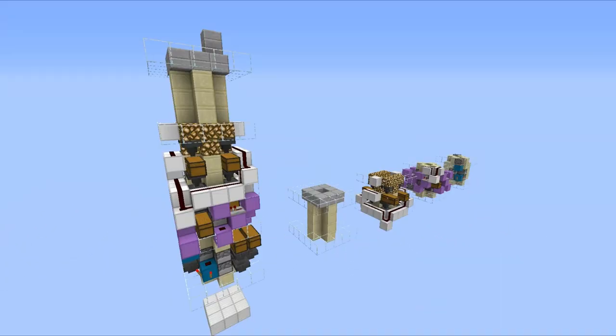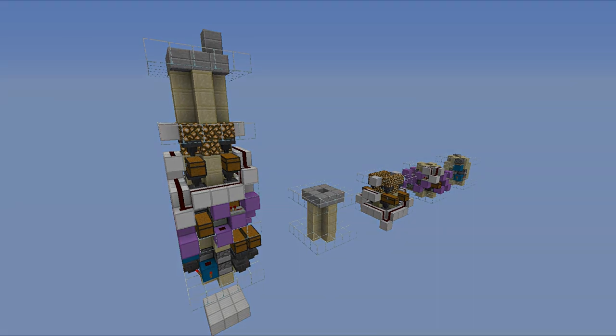One thing worth noting before I show you how to build it: for this to work properly, you have to jump into the tube — you can't just fall down there. For some reason Minecraft doesn't like that. You actively have to jump, and then the armour will be equipped and you'll get all your items as planned. But now that we've covered that, there's only one thing left to do, and that is to crack on with the tutorial. So let's go.